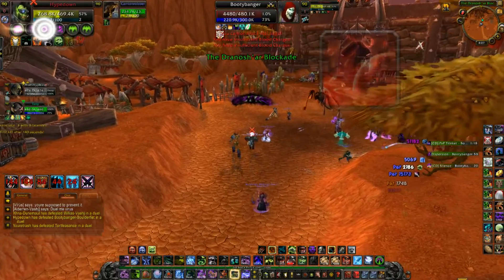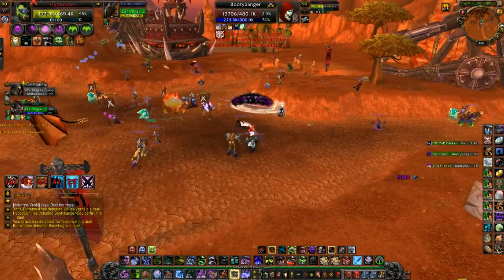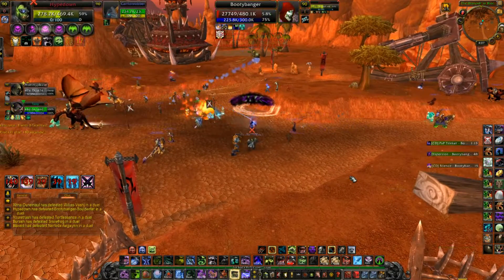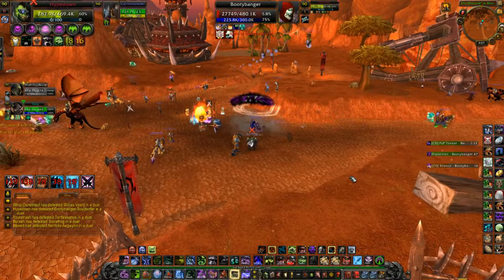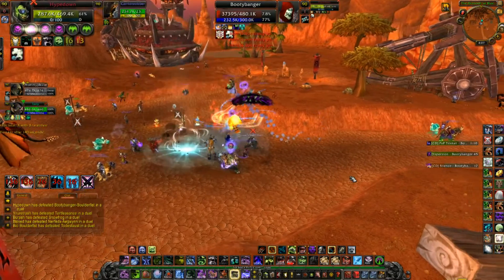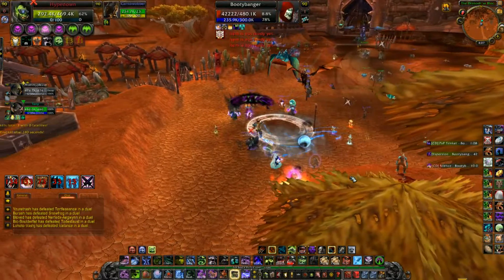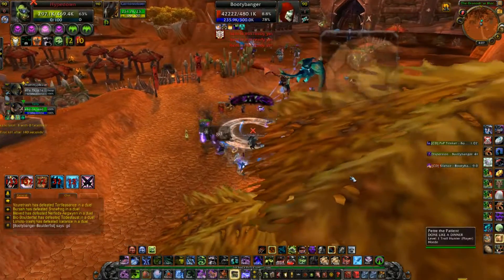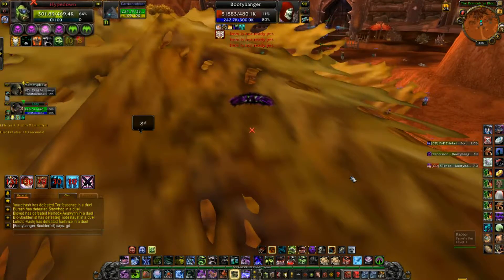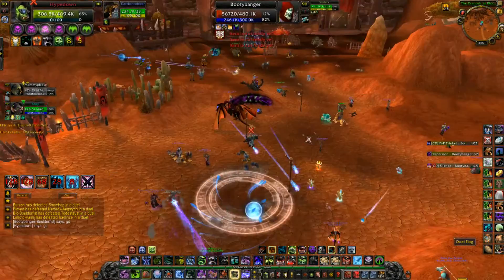I had enough runes to do an instant Blood Tap Necrotic Strike but didn't need to use it. That's pretty much how that one went. You're going to notice these fights are not too much different from fighting a warlock — a warlock just has a lot more CC to keep us away and a lot more escape abilities with teleport and gate. And again, just to make myself better as a DK, I'm fighting all of these shadow priests in unholy presence. Yes, these are all different players.